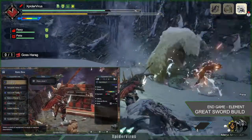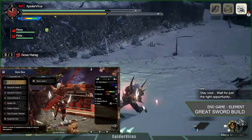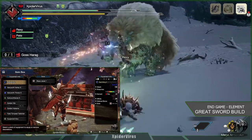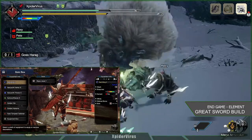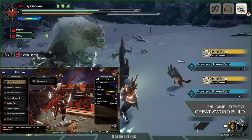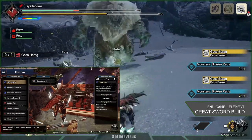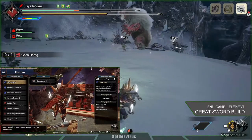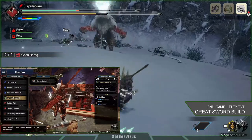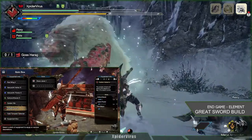Last but not least, this is my third build — I'd like to call it the Elemental Build. For this build I've used Red Wing 2, which has 190 attack, Sharknose Ferraman, 42 fire elemental attack, and for the rampage slot I've used Fireboost 1. For this build I've also used Elokuth Vectrex, Elokuth Torax, Kamura Braces, Golden Obby, Golden Hakama, and Fatal Tempest Talisman.